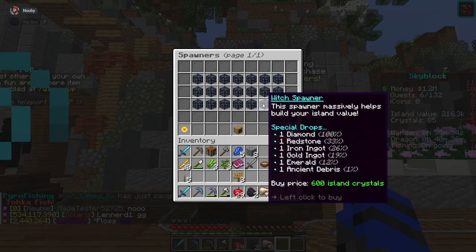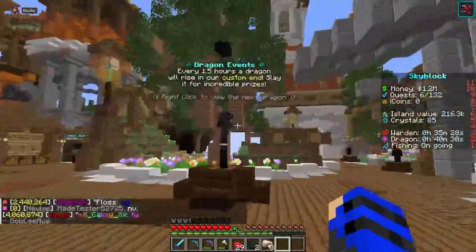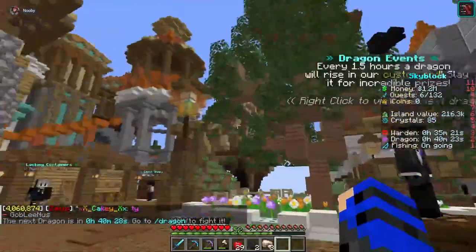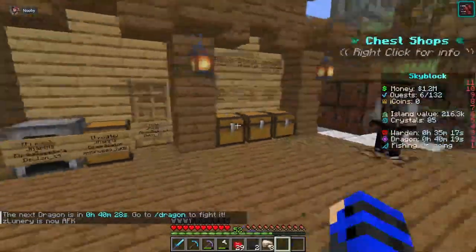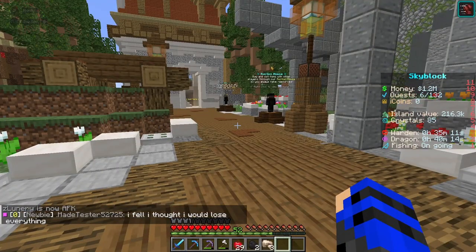If you do co-op, you can have one person constantly doing missions throughout the day. There's also PvP and a dragon event which happens every one to one and a half hours — basically the Ender Dragon, classic Skyblock lock and unlock chamber.